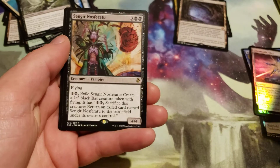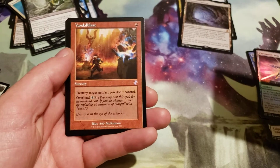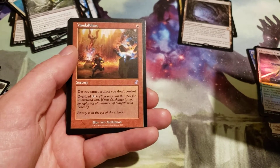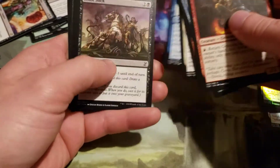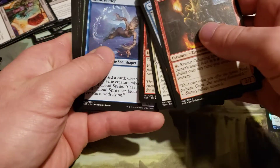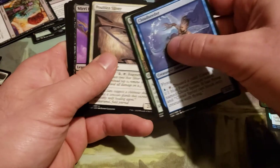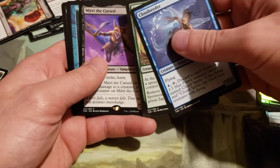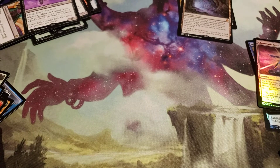The rare is Sengir Vampire, and a Time Shifted Vandal Blast, and a Soldier token. Pulmonic Sliver and Marry the Cursed is a rare with a Remand Time Shifted.